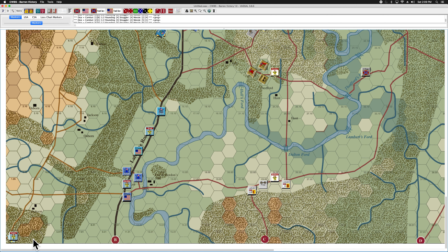The order type affects the cost. A simple order counts as one towards the eight points Bragg is allowed, whereas a complex order will cost three. Then the other decision a commander has to make when issuing an order is whether it's going to be an oral order or a written order.